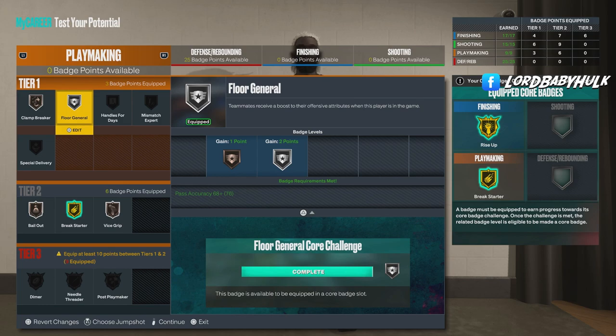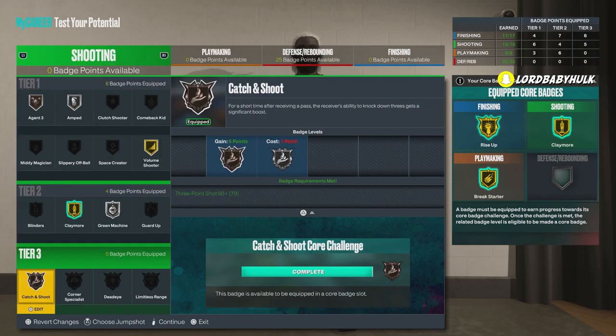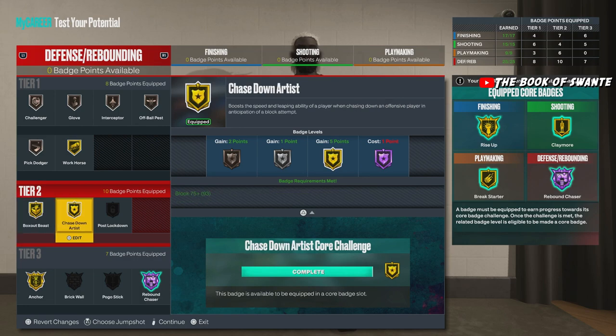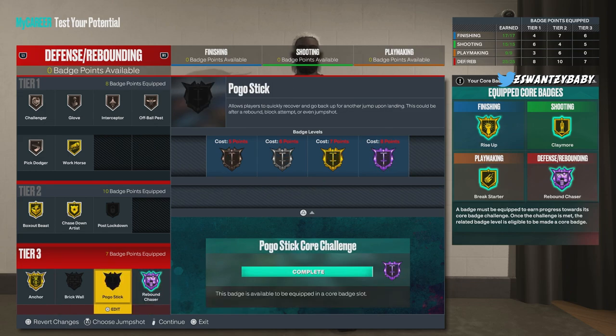I'd rock the playmaking like this. We got catch and shoot because this is how the shooting would actually be set up. I'd rock the badges like this — you definitely want to get your brick wall up, maybe even the pogo stick. This is why you need badges, grind through the seasons. You can adjust it. On current gen you'd be able to make this build a lot better — let me know if you want to see that.